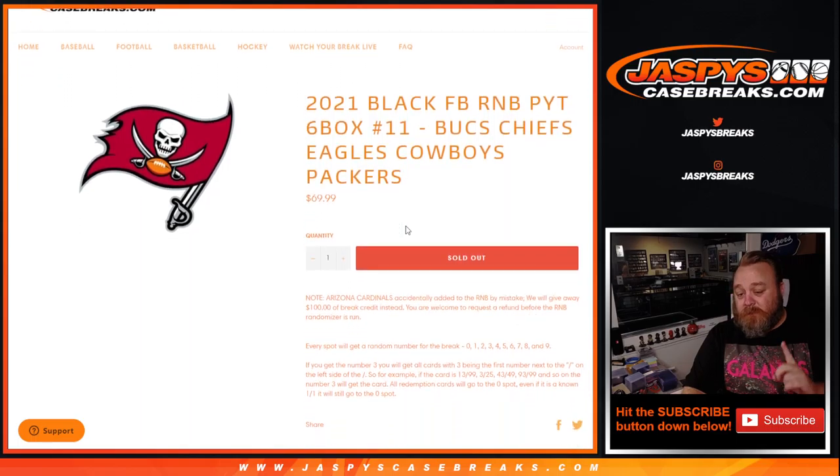There are two parts to this. This originally was set up as a pick-your-team break that had the Arizona Cardinals in them, but apparently the Arizona Cardinals were purchased as the random number block was being put into place, so they were accidentally added to the random number block by mistake. We will give away $100 of break credit instead. Most of the people bought spots after the Cardinals were already removed, but the price point on this random number block was baked in with the Cardinals, which is a $100 spot, so we're giving away $100 of break credit.